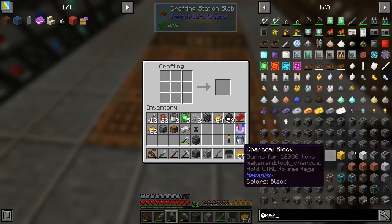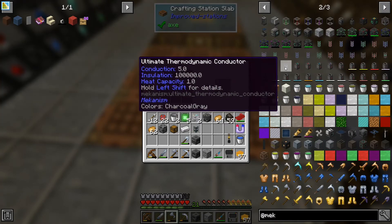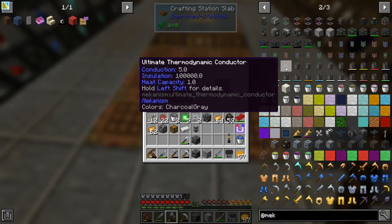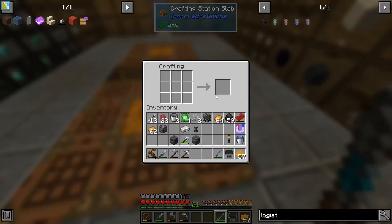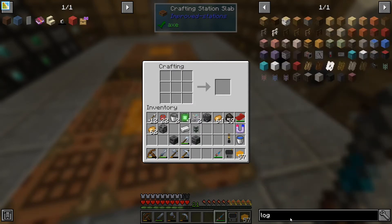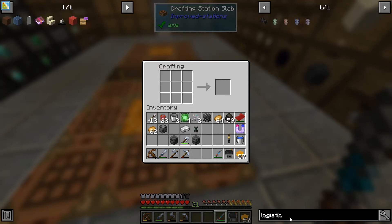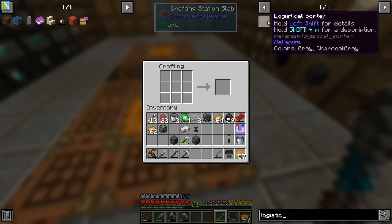I'm just going to have a scan through here again, looking specifically at all these pipes, and I'll be right back. Hello again and welcome back — found the solution! These pipes are called logistical transporters.